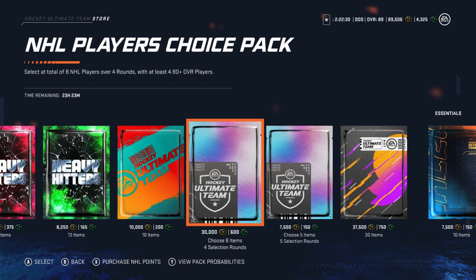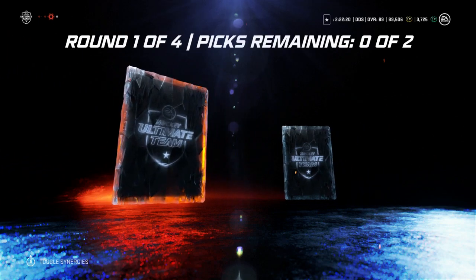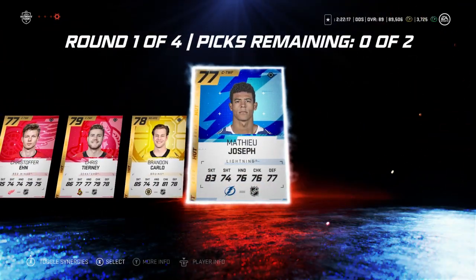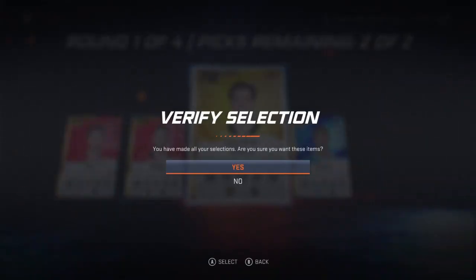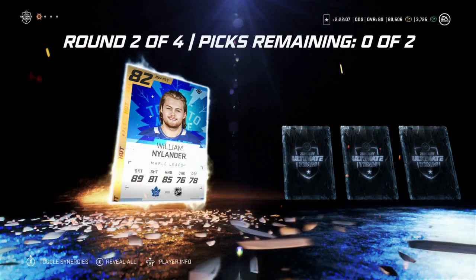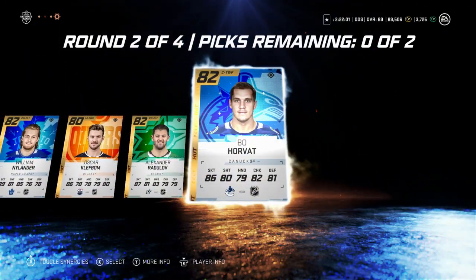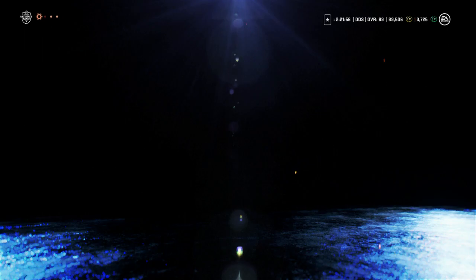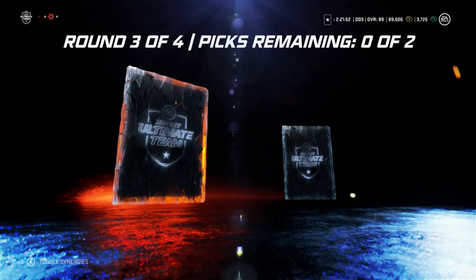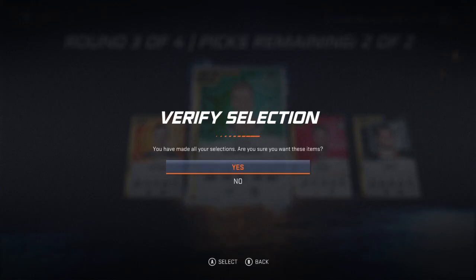Moving on to another NHL Players Choice pack. Opening it up — Tierney, Carlo, nothing at the start. We'll take Chris Tierney and Brandon Carlo. Next round: William Nylander, Clothbomb, Radulov, and Bo Horvat — take the Radulov and Nylander, send to collection. Third round: Benning, Klingberg, Mike Green, and Magna — take Mike Green and Klingberg. Hoping for something big in the final round.